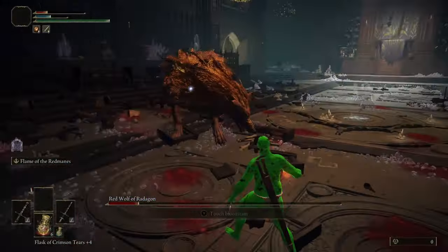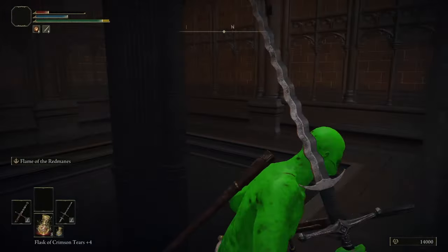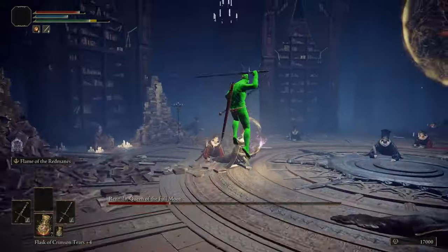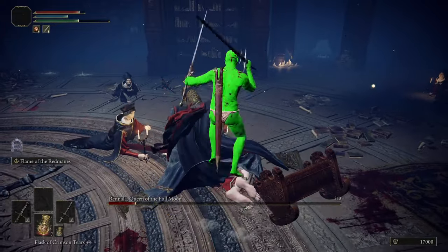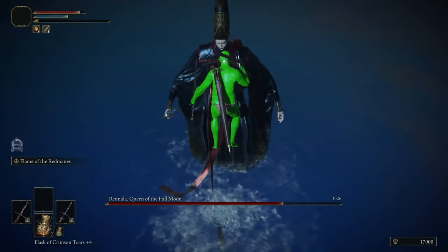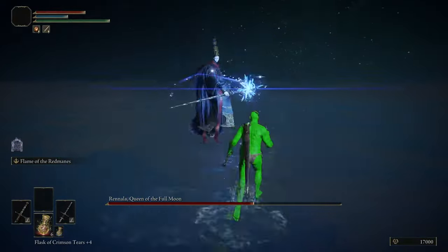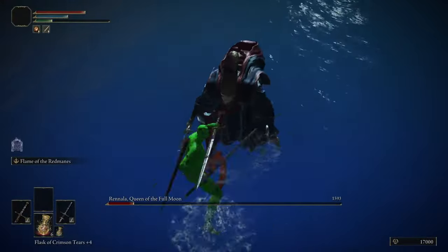I did deal a lot of damage but that is probably just because of its small health pool. I did the usual Moongrum Bamboozle and went straight to Rennala, which had absolutely nothing against me. I did her first phase in one go, and her second phase was just jump and attack. The only reason it took a bit longer is because I missed some attacks due to me being a moron. But up until now, early game bosses are really just easy. But that was about to change.